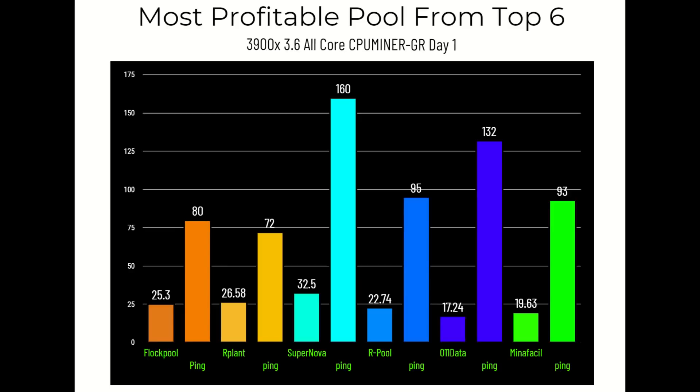Now let's move to the most profitable pool test out of the top six. For Flock Pool we're using the CPU Miner GR numbers to keep everything fair, since that's the miner used on all pools — we didn't know which was better at the time. Keep in mind using XMRig these numbers could be slightly higher. Day one pings: Flock Pool 80ms, R Plant 72ms, Supernova 160ms, our pool 95ms, O11 Data Pool 132ms, Manafikle 93ms.